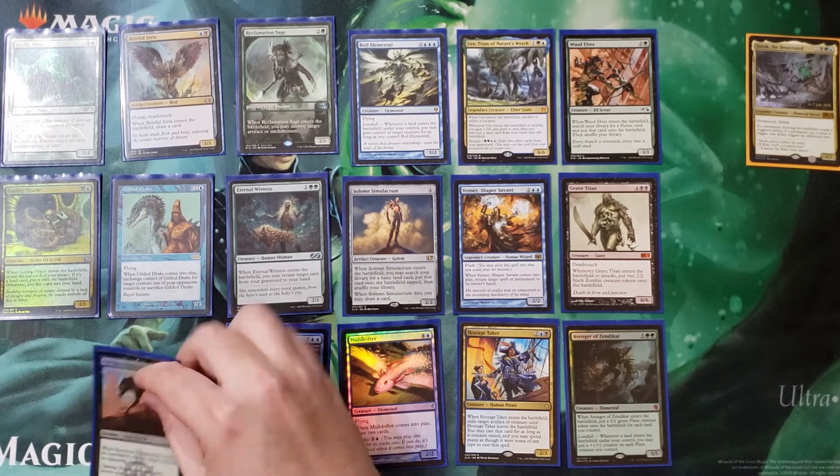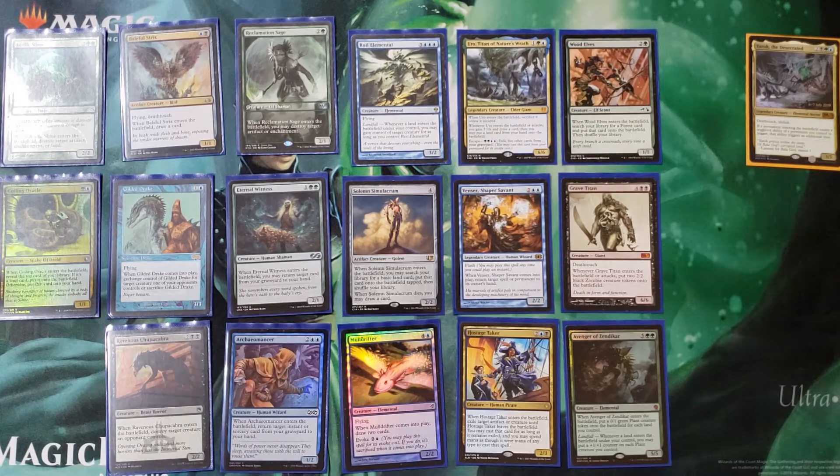Ravenous Chupacabra — that nice little uncommon from Ixalan. When it enters the battlefield, destroy target creature an opponent controls. Four mana for that is pretty good anyway, but with Yarok out, just blast two of them. That is some sweet value.